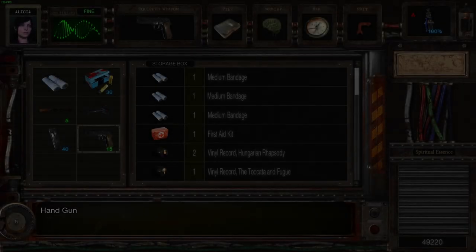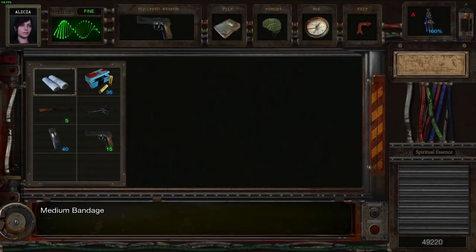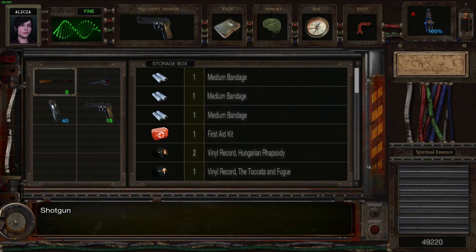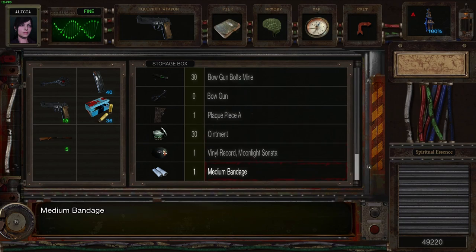Hey guys and welcome back. When we last left off we were exploring this cathedral and I think it's just about time to go and collect the final piece. We actually need some of that stuff — we need the shotgun shells and we need the plaque piece.